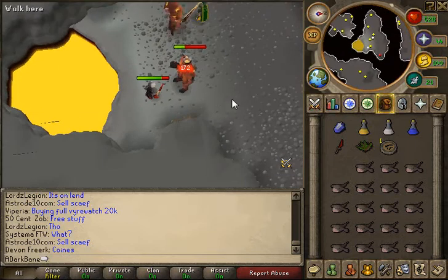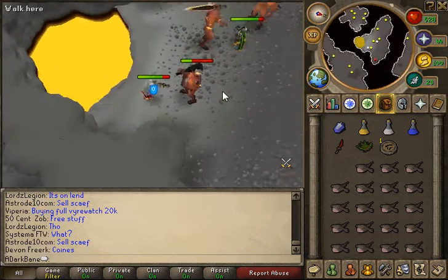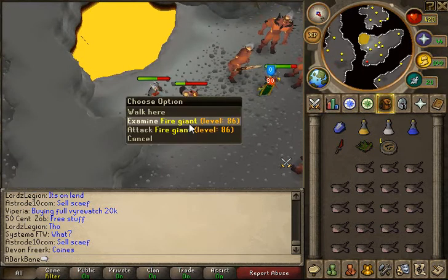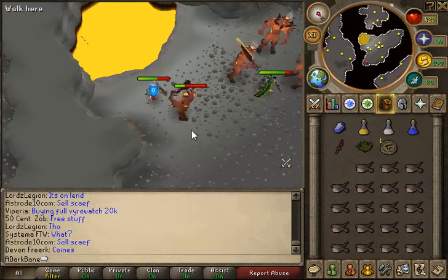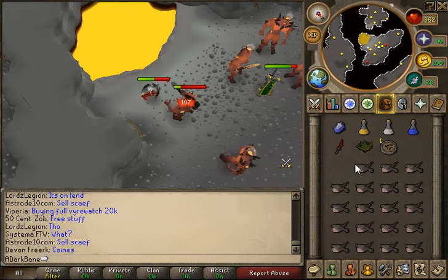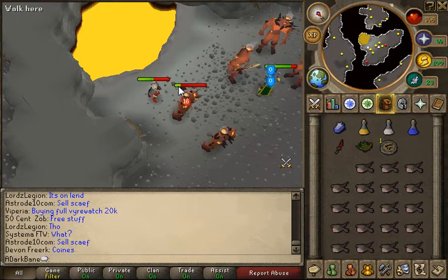Pick up grimy herbs like Kwuarm, Lantadyme, Ranarr, Avantoe, Irit — all those good ones. Re-pot and have fun doing fire giants.